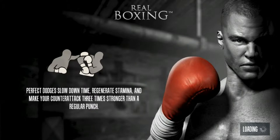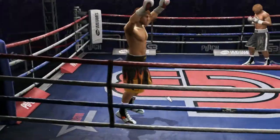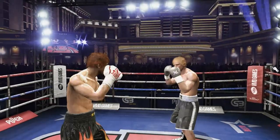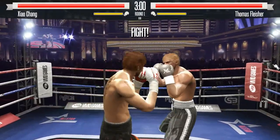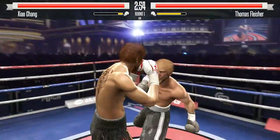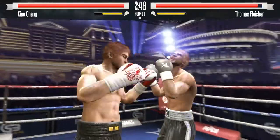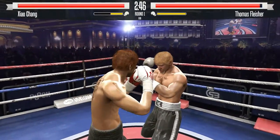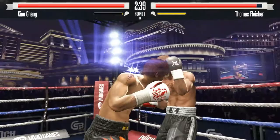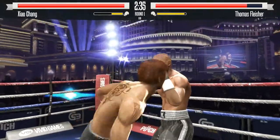Dodges slow down time, regenerate stamina, and make your counter-attack three times stronger than normal. There is also commentary which is really interesting - you basically press space. There is also the stamina bar, and if the stamina gets all used up, this guy actually isn't doing much damage to me.